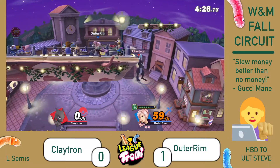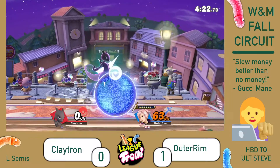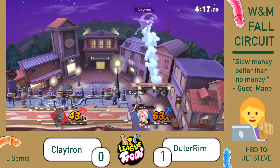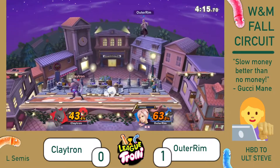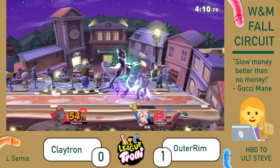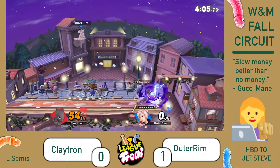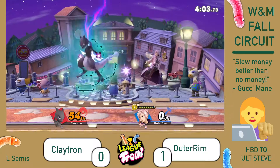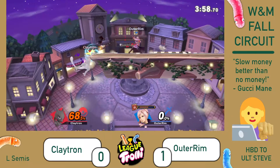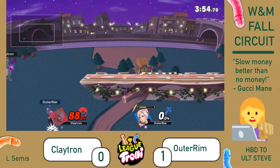And now 59% is a solid percentage to be at versus Mewtwo. Good — 43% air-to-air conversion there. Another good anti-air. Ghost deep in the double jump, late into the forward air — gonna take it at 90. Town and City, smaller stages, smaller ledges — really good to make the most. Double back air catches him slipping, not enough yet.